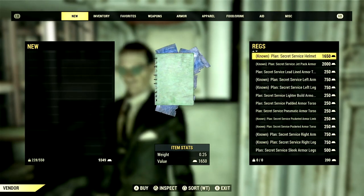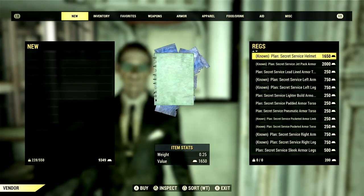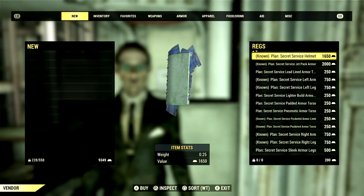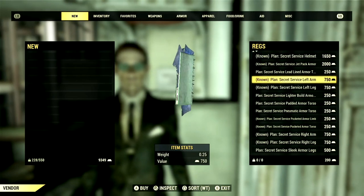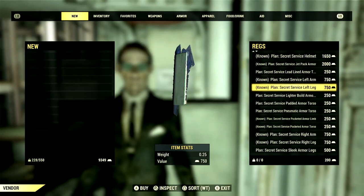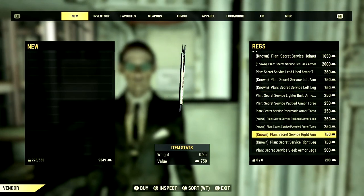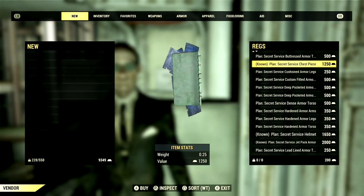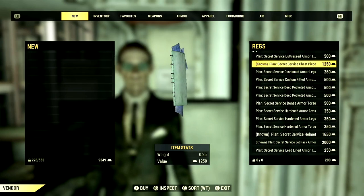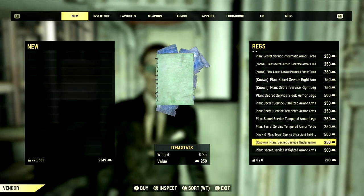The next group of plans are for the Secret Service Armor and the Under Armour. Starting off, the Secret Service Helmet is 1,650 gold bullion, Left Arm for 750, Left Leg for 750, Right Arm for 750, Right Leg for 750, the Secret Service Armor Chest Piece for 1,250, and the Secret Service Under Armour for 250 gold bullion.